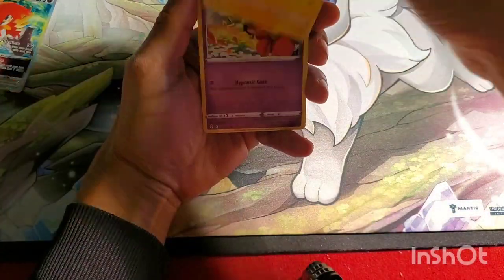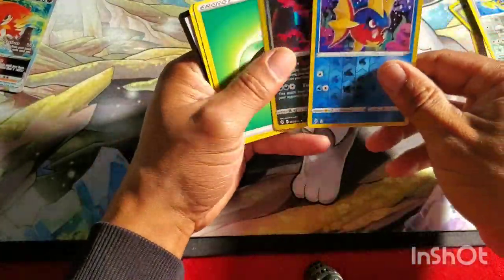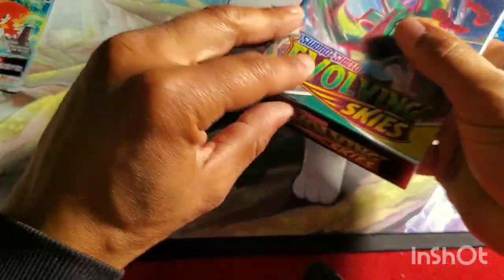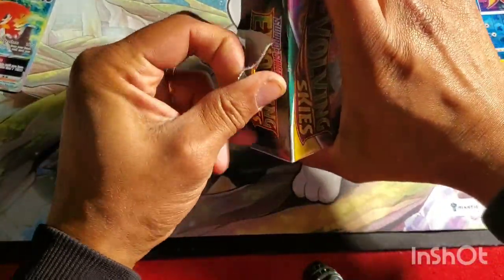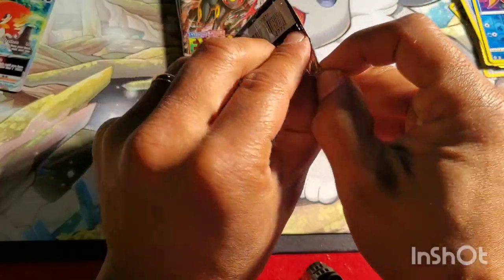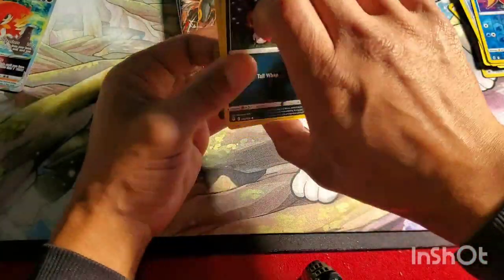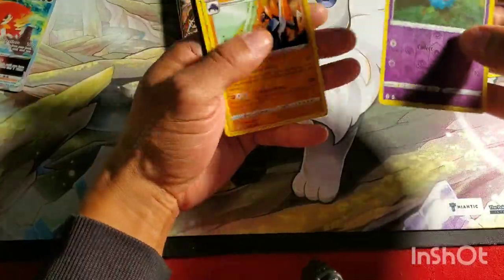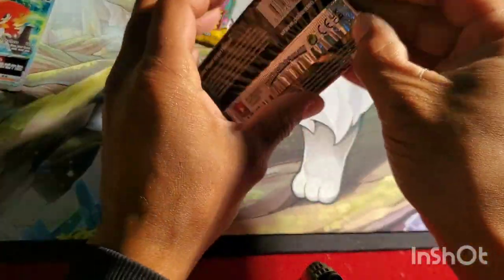Pikachu, Flabébé, Swablu, Chinchow, Carvanha, and a hollow Galarian Moltres — not the best, but that's been my luck. Last one before I let y'all go. Sounds like a whole lot of barking and screaming upstairs, so I might have to rip through these fast. Three more packs — wish me luck, come on Umbreon! Bergamite, Amoonguss, Slack Off, Woobats, Gigalith — and there is a code Umbreon pack.